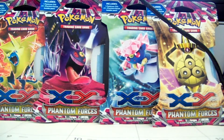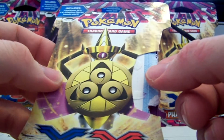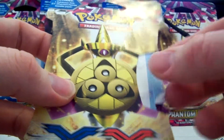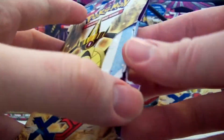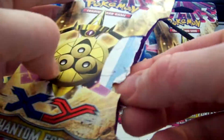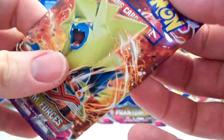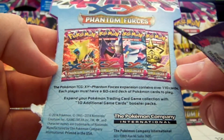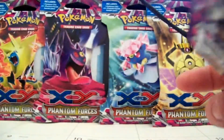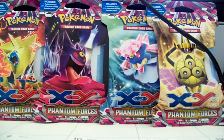So we are two for two right now, guys. That's incredible. I think I deserve it. We've got an Aegislash EX here. I don't like these blisters though — starting with Furious Fist they put a rip-off strip on them, and you can't save the blister anymore, which is really annoying. But we got a Manetric pack again. This is what the back of the blister looks like — shows the four pack artworks and tells you the set info.